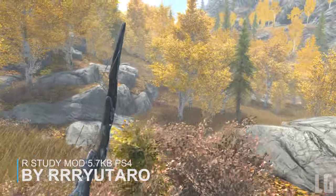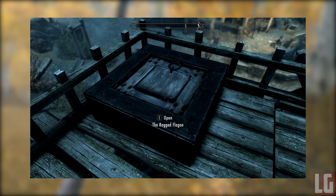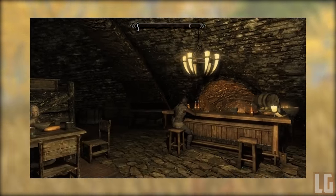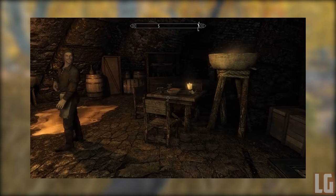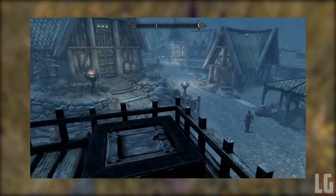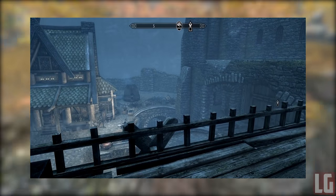Our first mod is called Our Study. It's a little difficult to decipher because it's translated from Japanese, but basically it adds a trapdoor from inside Breezehome that takes you directly to the Ragged Flagon — the Thieves Guild. The mod is not immersive or realistic, but it comes in handy if you want to go back and forth between Whiterun and the Thieves Guild. It's just a quick teleport from Whiterun to the Ragged Flagon in Riften.